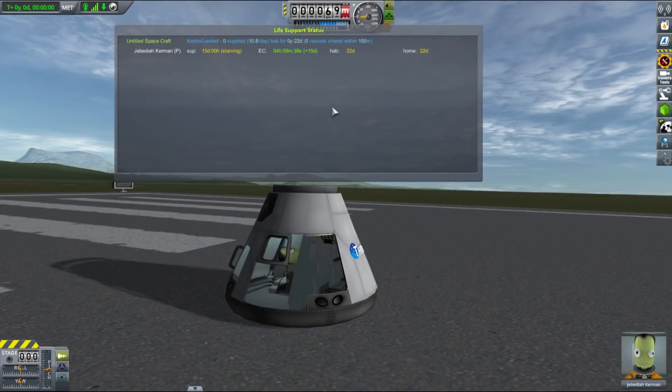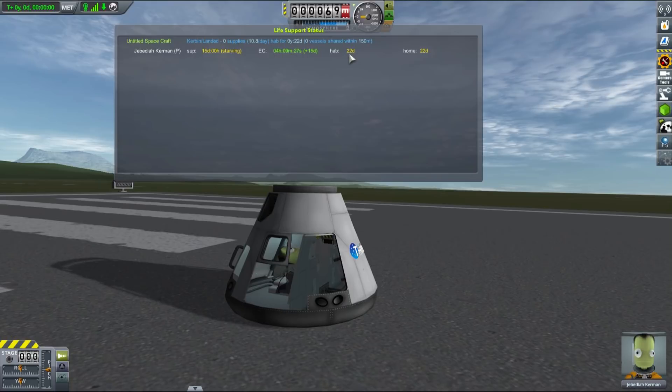Looking at the launch pad, this is exactly what happened: the hab time for Jebediah has been extended to over 22 days. Since he is alone in a three-seater pod, he can stay there for quite a long time. You can obviously extend that even more if you add more hab space, but this method is not exactly very efficient.